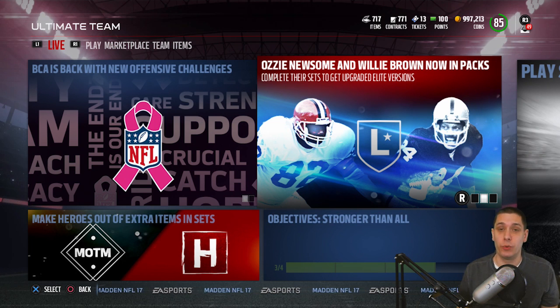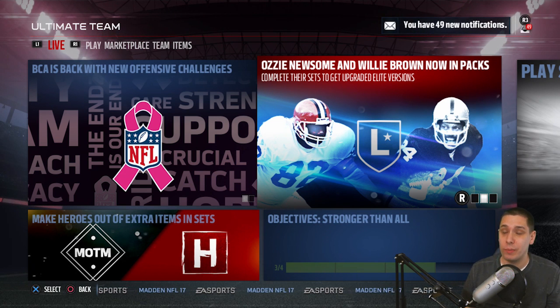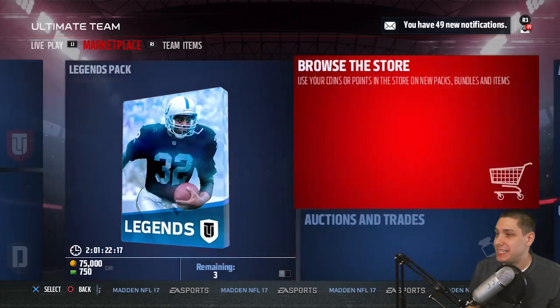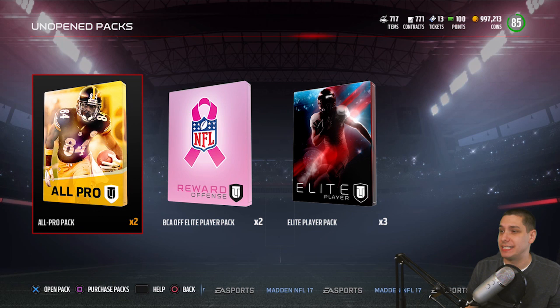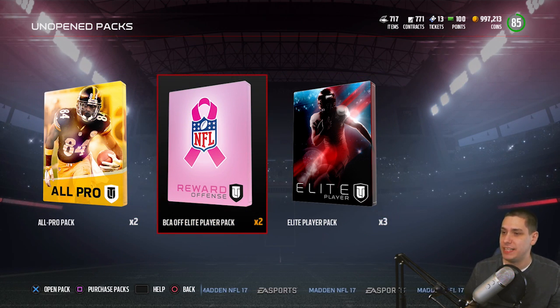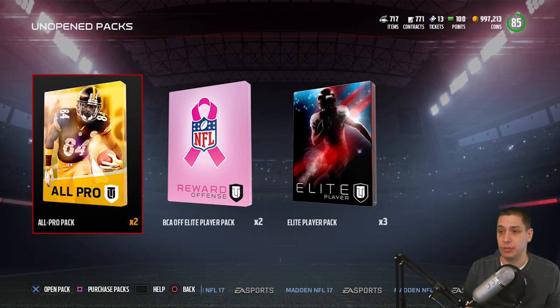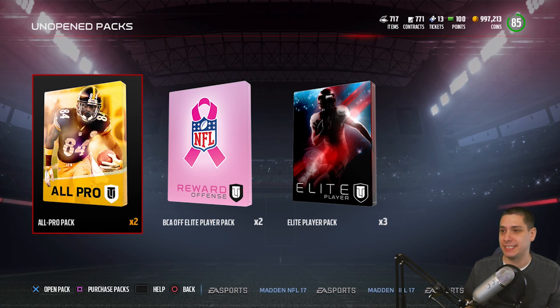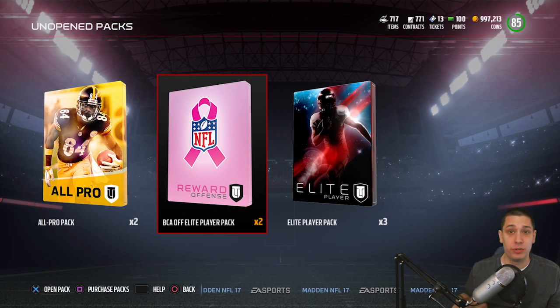Definitely worth trying to pull for, so we're going to try and do that today. Again, it's Ozzy Newsome - a tight end - and Willie Brown, a cornerback. Now, the first thing I have here - I do have a couple of elite players that I want to open up. I'm probably going to save these two elite offensive player packs for maybe another video, so you guys will have to let me know in the comment section below if you want me to do that later today or tomorrow. We do also have two all-pro packs, so we'll open up those to start off the video along with the elite player pack.